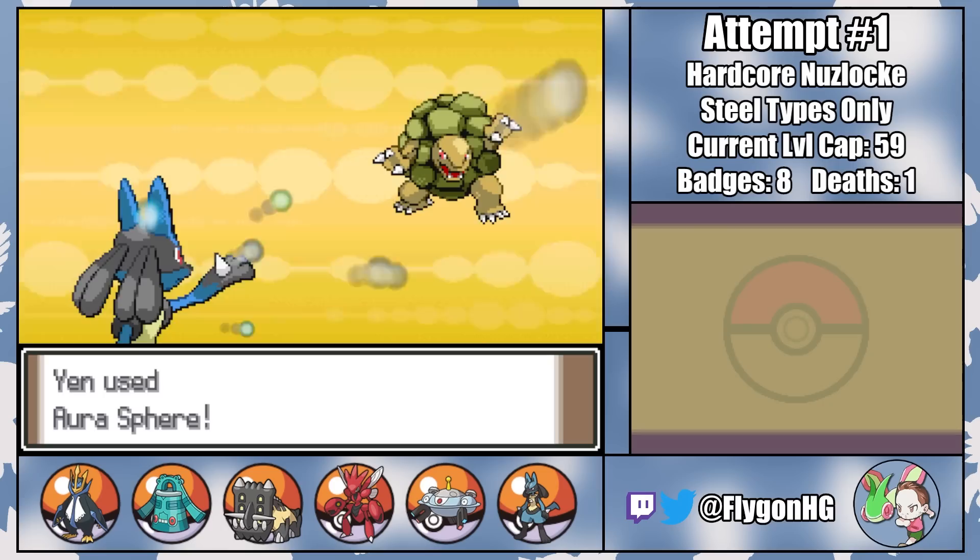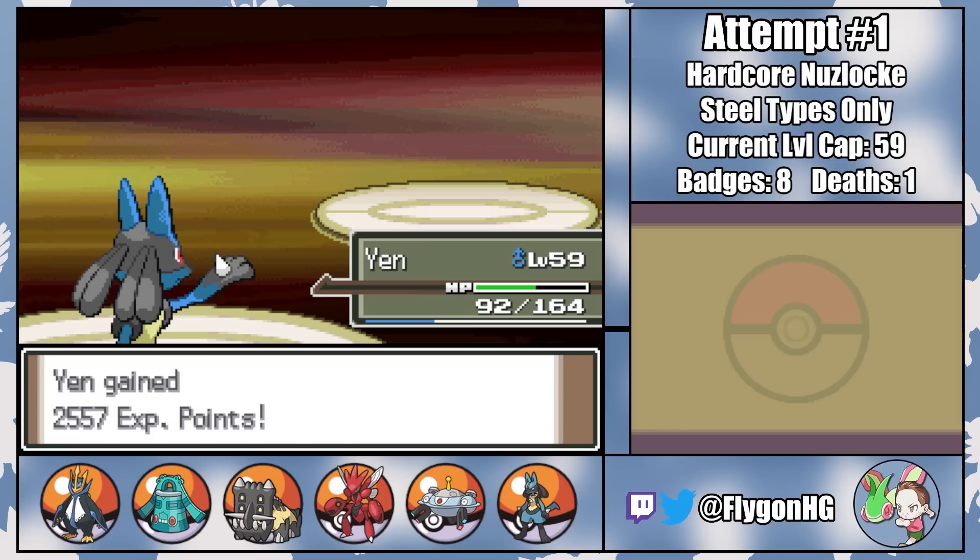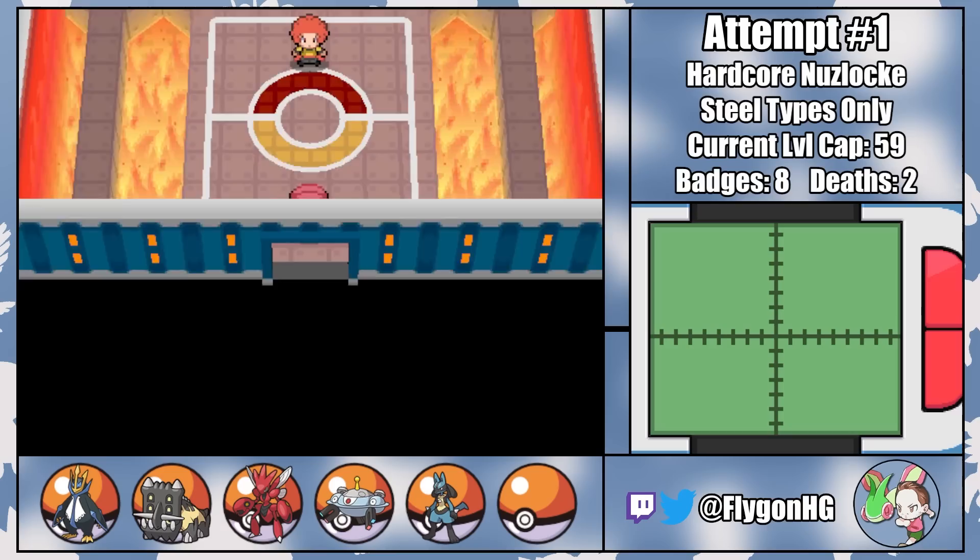That just leaves Bertha with Golem, who falls to a single Aura Sphere, and Rhyperior, who also falls to a single Aura Sphere — though that's only because she had a minus Special Defense nature. Thanks to the Special Defense boost from Sandstorm, without her naughty nature I'd most likely be looking at another death here. So, silver linings, I guess. But without Rusty, our matchup into the third member of the Elite Four is really rough.